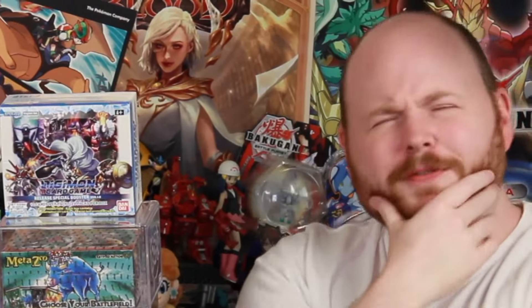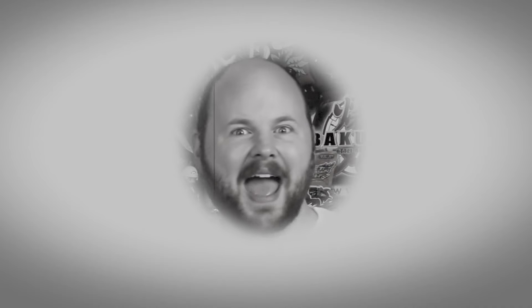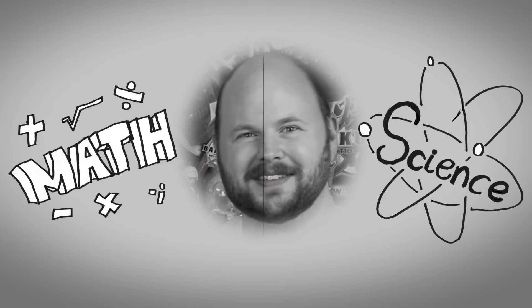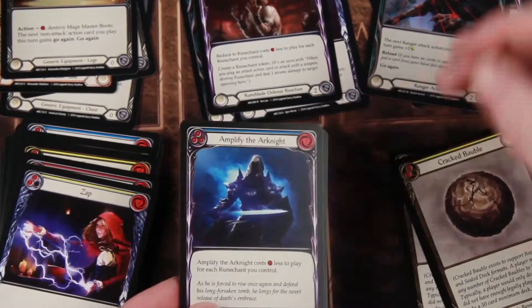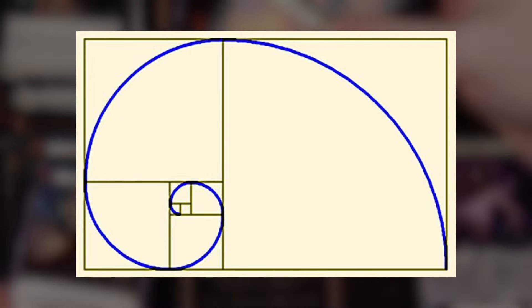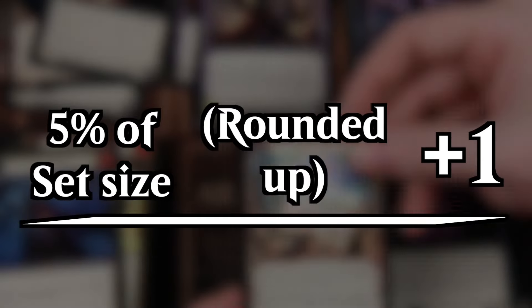Okay, I feel like we've gotten off track. Wasn't this supposed to be a video about making better booster packs through math and science? Yeah! Math! And science! So I keep talking about math and how it can create a better booster, but what does that actually mean? I think I've actually found a sort of golden ratio on what size to make your booster packs. That number is 5% of your set size, rounded up, plus 1.